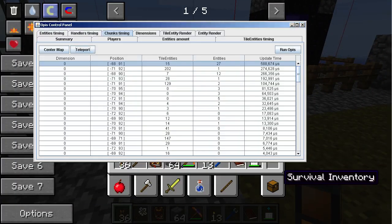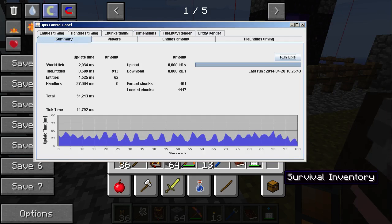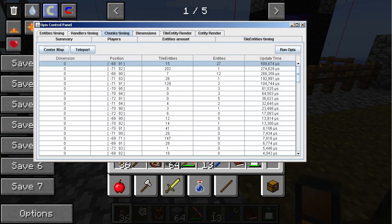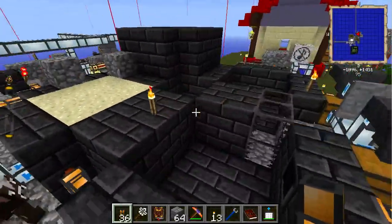Is it other dimensions? The overworld is showing 4500ms. I don't get it. Running Opus again. So this has been an episode in testing Opus, but we will be able to progress with Farmcraft very easily now because I've checked how to do it.